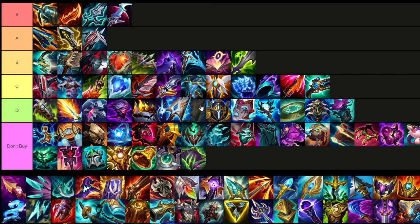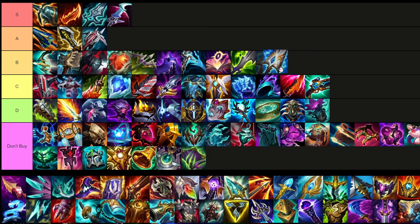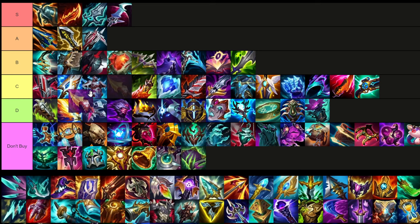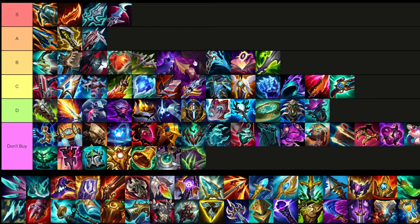I think this is the upgraded Manamune. I don't buy this item, but I think it can be useful especially in an on-hit build. It could be relatively useful — I'm not sure if it's exactly the same as before, but it's pretty much the same. I'll put it here for now, but it could move. Nashor's Tooth — similarly, it's an on-hit item that's good but very situational, and only if you're going quite a bit of AP or full on-hit. I think it's actually better than most of the items I have here — I'm going to put it up higher.